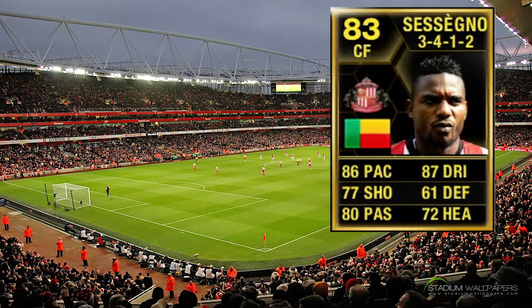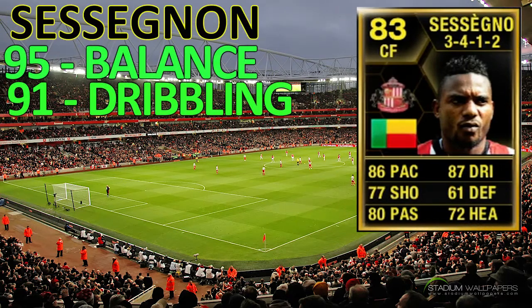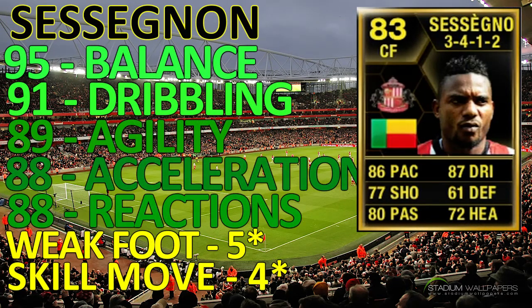Moving on to his stats quickly. Sessegnon has 95 balance, 91 dribbling, 89 agility, 88 acceleration, 88 reactions, weak foot 5 and skill moves 4. There are some beastly stats there. I've colour coordinated the skills into what he actually has, which I thought was a pretty cool idea, so I'm going to be doing that from now on.